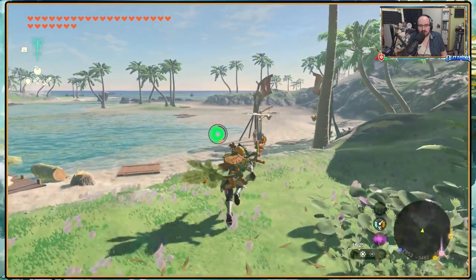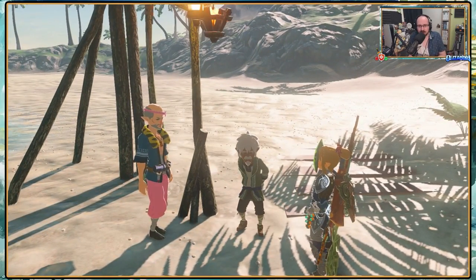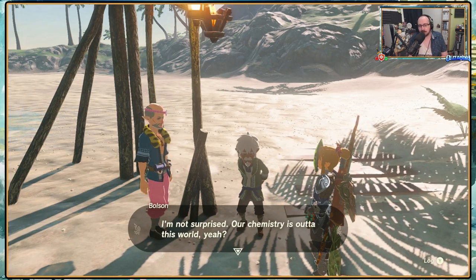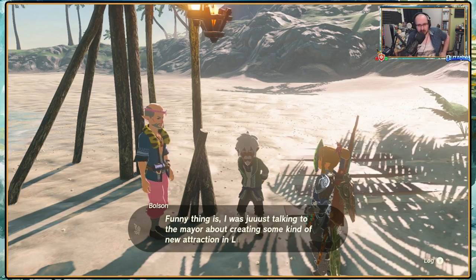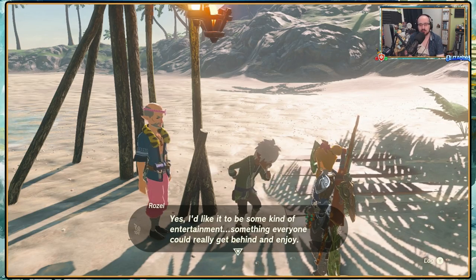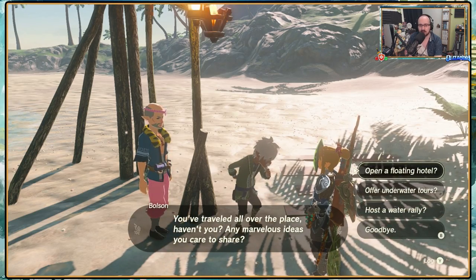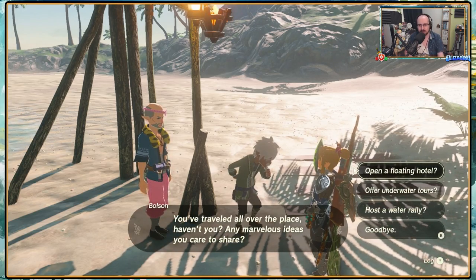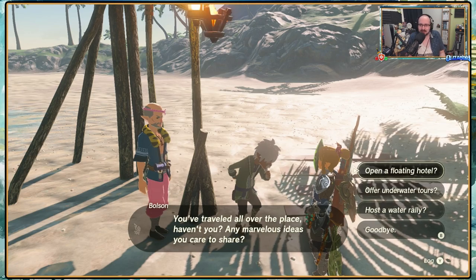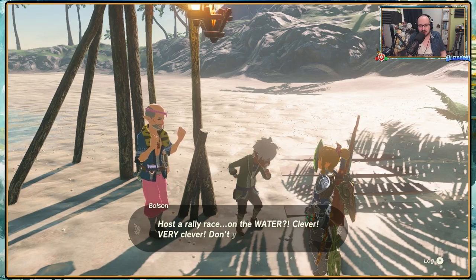Alright, we've got another quest over here about a new attraction. You're thinking about teaming up with your pal Bolson again, aren't you? Our chemistry is out of this world. Funny thing is, I was just talking to the mayor about creating some kind of new attraction in Luralin - some kind of entertainment everyone could really get behind. A floating hotel? Offer underwater tours? Host a water rally? I guess it's a water rally - host a rally race on the water! Clever!